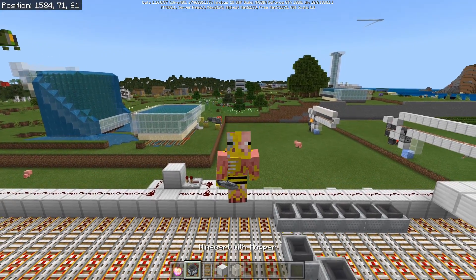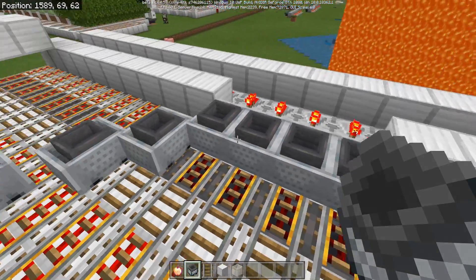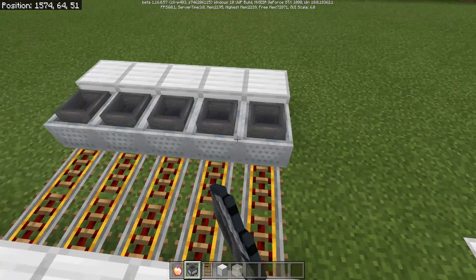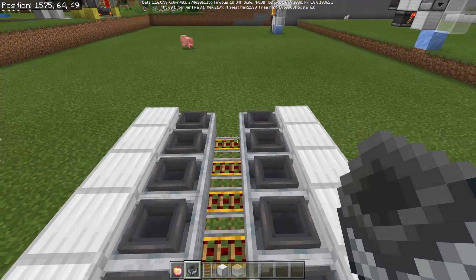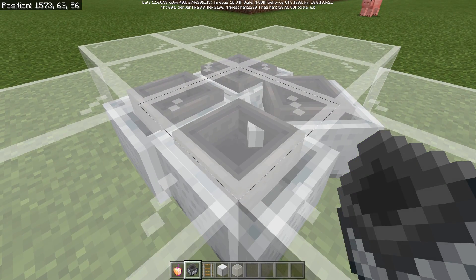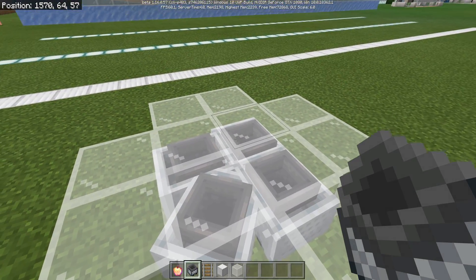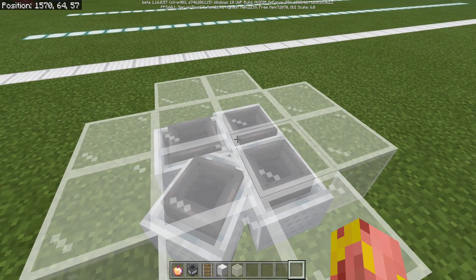To end things off with a small but much-appreciated change for technical players: minecarts will now have the proper sized hitbox. We can place them on adjacent rails and they don't bounce around, nudge each other, or mess with each other — in all different orientations. In previous updates, having minecarts next to each other would cause them to push each other all over the place, breaking a lot of minecart-related systems. This also appears to have fixed the bug where you can't have multiple minecarts in a small area.